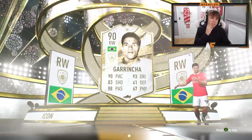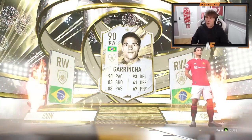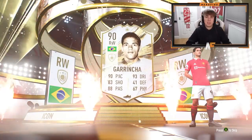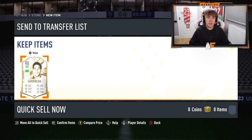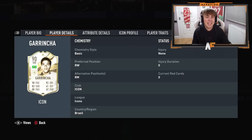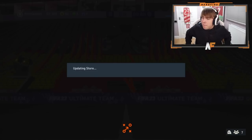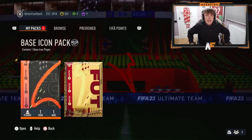Brazil, right wing — Garrincha! Oh, that's a dub! Finally, finally a dub! Garrincha is a big dub — 90 pace, nutty! What positions can he play this year? Five star skills, four star weak foot, right wing, right mid — that is a dub! How much does he go for? 600k — oh god, what a pull! Finally, EA, thank you very much.